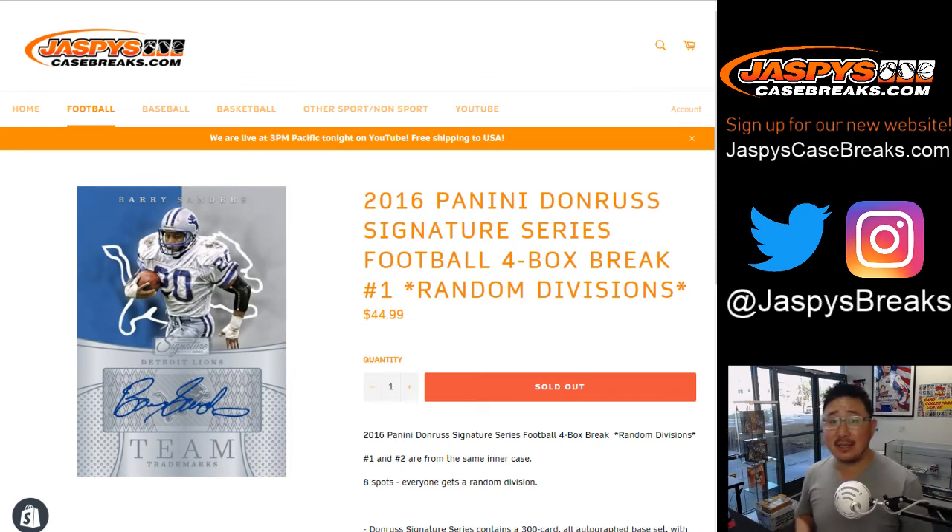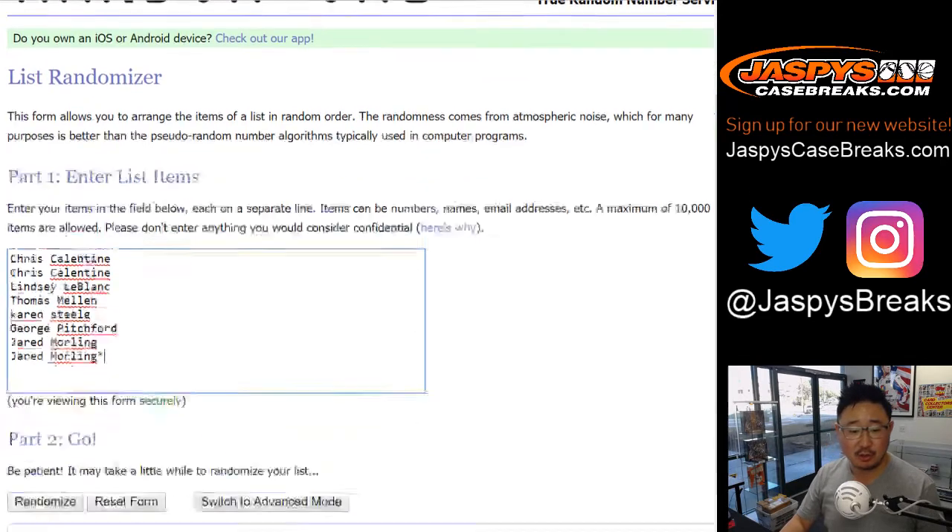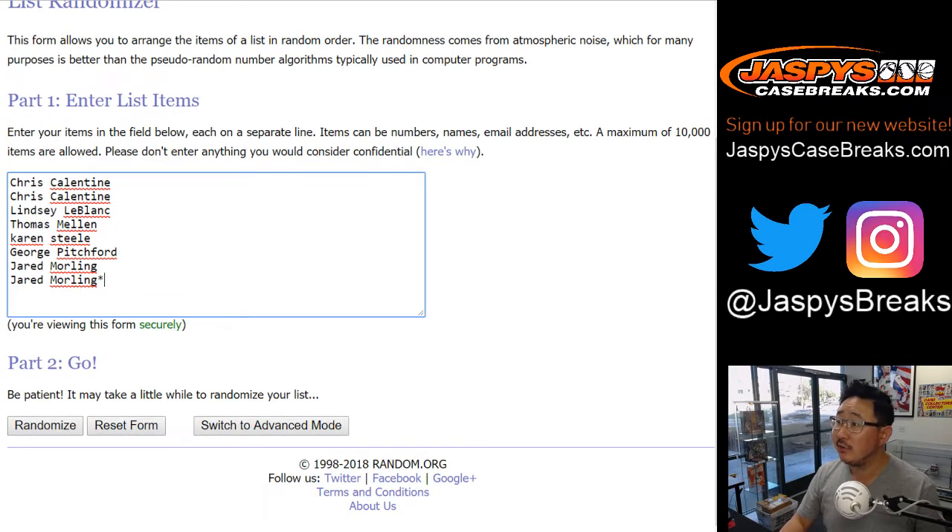Good afternoon, everyone. Joe for jazpyscasebreaks.com with our first break of the Wednesday — 2016 Panini Donruss Signature Series Football 4-Box Random Division Break, number 1 from jazpyscasebreaks.com. The other half is in the store right now, so check it out. Thanks to these folks for getting into the action.